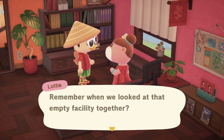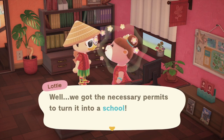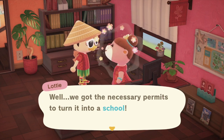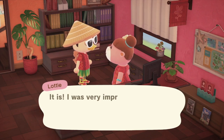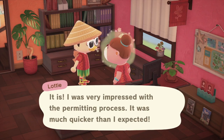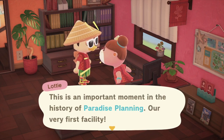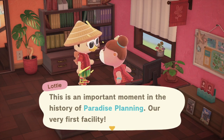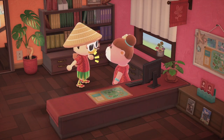Remember when we looked at that empty facility together? The lore's going crazy at the beginning of the video. We got the necessary permits to turn it into a school. Oh my gosh, this is great news. Let's pretend to be into it. I was impressed with the permitting process - it was much quicker than I expected. This is an important moment in our history of Paradise Planning. Nice screaming at my face for that. Our very first facility - that's why I need your help putting it together.